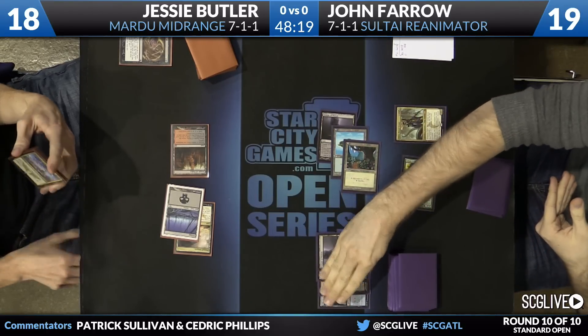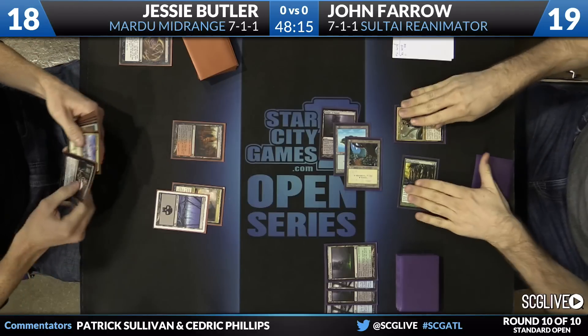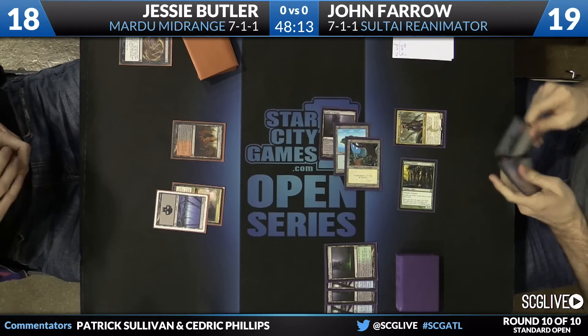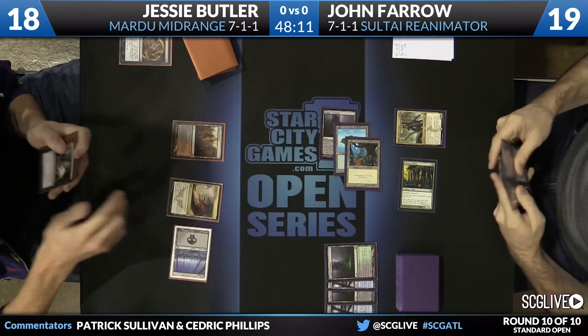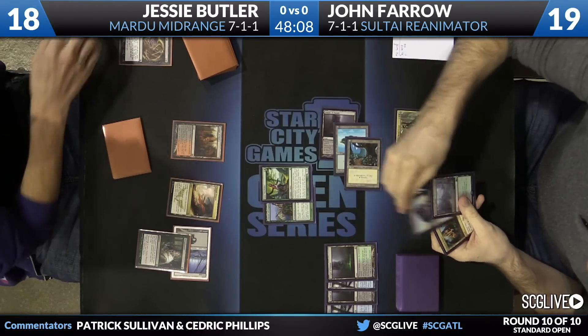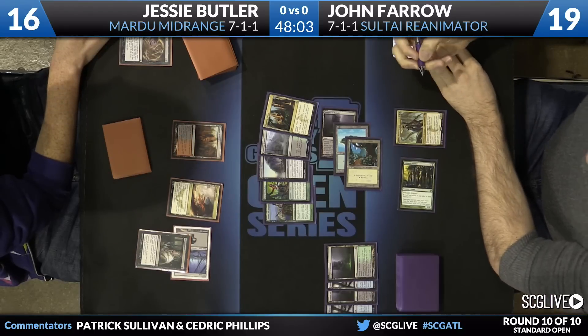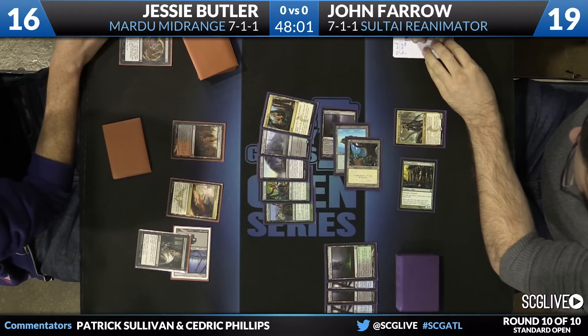Here's Sidisi. Turn over a couple of cards. None of them are creatures, though, so no 2/2 to go along with it. Thoughtseize sees the draw here from Butler. He'll play Satyr Wayfinder. Doomwake Giant, Llanowar Wastes, and a copy of Opulent Palace are the cards that will be revealed, and Butler will select one of them.